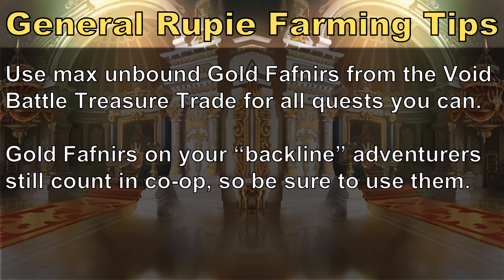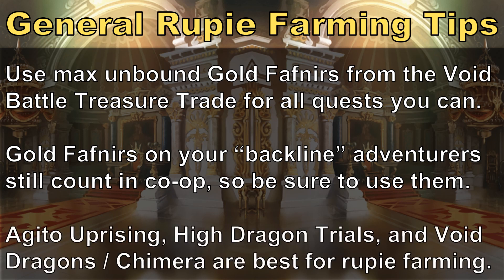Gold Fafnirs even work in co-op for any of your backline adventurers on your team page, whether they actually enter the battle themselves or not. Gold Fafnirs are part of what makes the next basic tip work: prioritize harder content when trying to farm rupees, not Avenue to Fortune. I see a lot of players making the mistake of thinking Avenue to Fortune is the best place to get rupees.